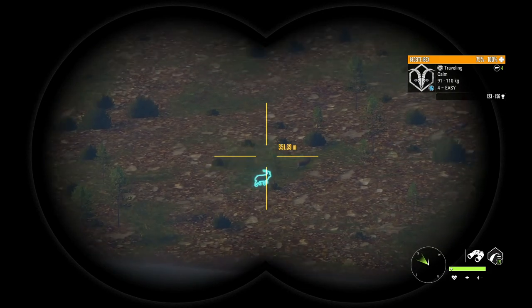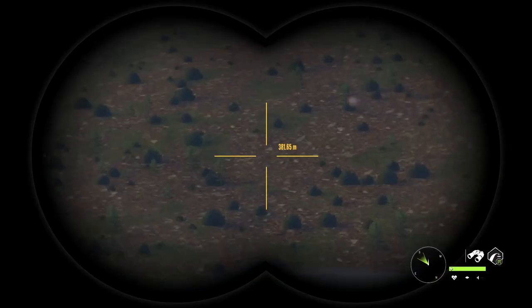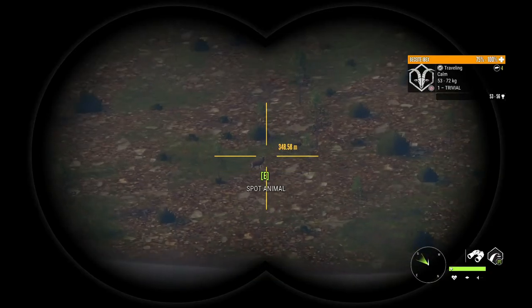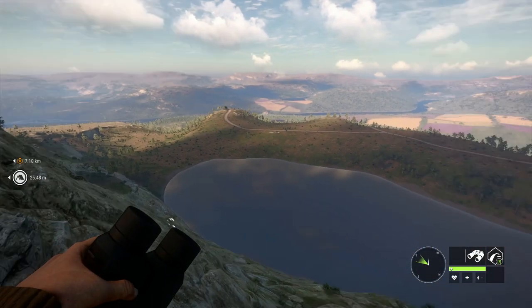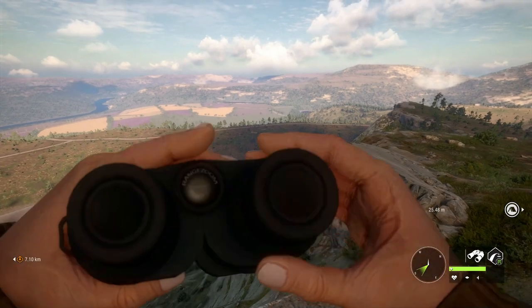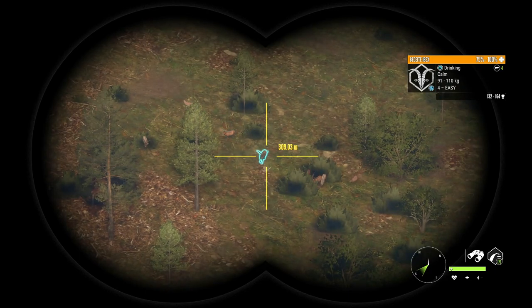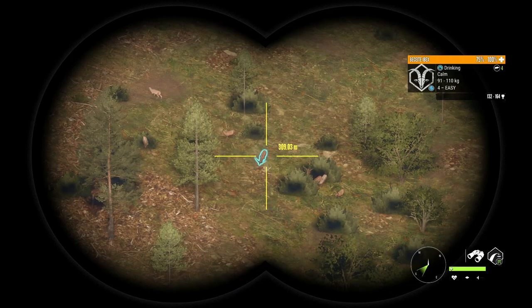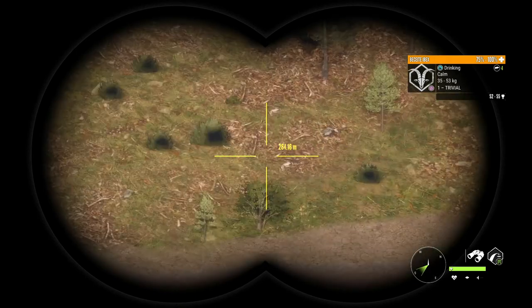The Southeastern Spanish Ibex max out at 87 or 88 kilograms — it can be a little bit higher than the listed estimate, so just be aware of that. Their diamond requirement is 89.6. The Gredos Ibex can be 102 kilograms, and they need a diamond requirement of 100.1. The Ronda are the smallest, only needing 70 kilograms max weight, and a score of 107.9 to make diamond.